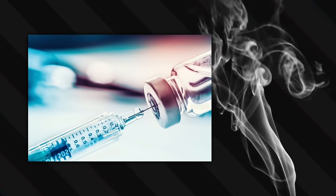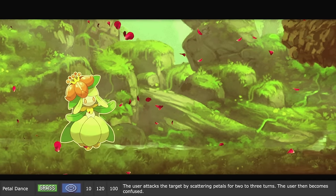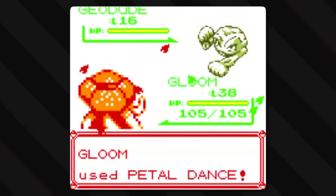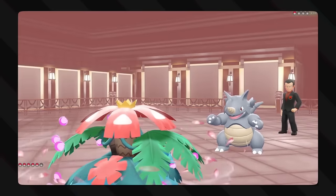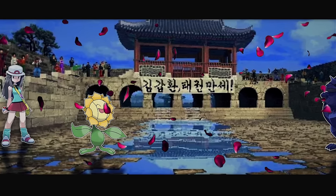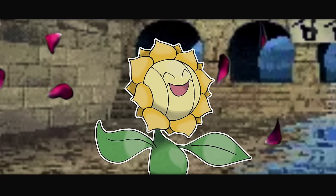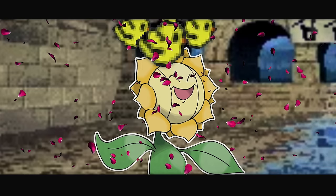With Petal Dance, the user attacks the target by scattering petals for two to three turns, and the user then becomes confused. Flowers are fabulous and very pretty, but apparently Pokémon still get distracted and confused when there are too many things going on — sensory overload at its basic level, just too many things in the sky. But it's also potentially confusing to the user, because you're telling it to scatter petals everywhere and attack with that? Petals don't hurt. Scattering petals everywhere is usually a sign of celebration. Trainer, we have not won yet — is this some sort of romantic setup? We are in the middle of a Pokémon battle. It is not the time to be scattering petals. I am so confused.